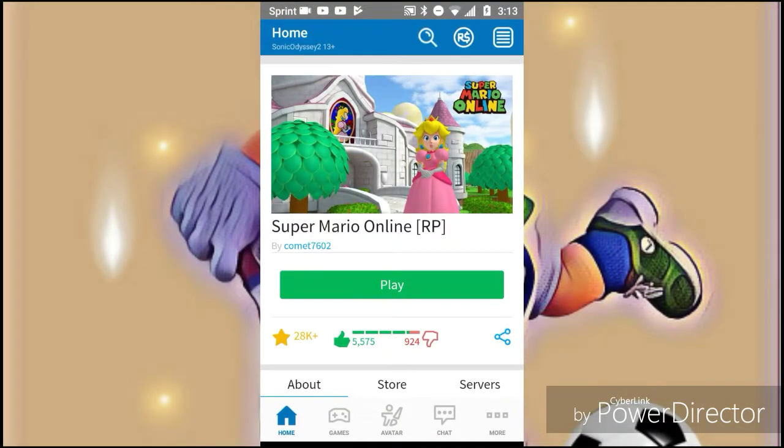Today I'm going to show you how to unlock Street Jump in Super Mario Online. First you have to go to Roblox, then charge out Super Mario Online, then hit Play.